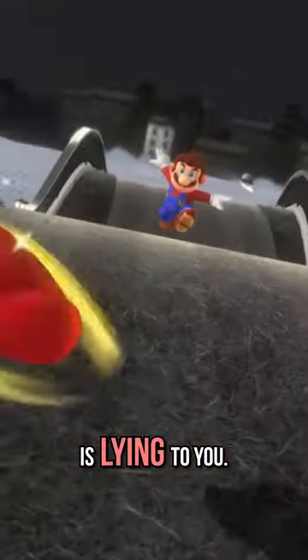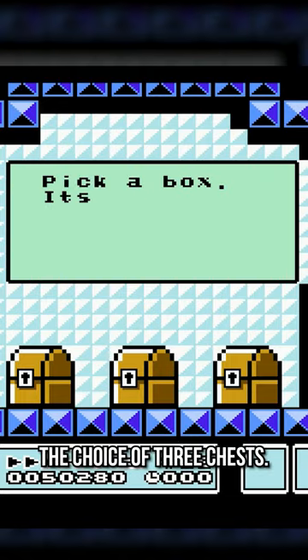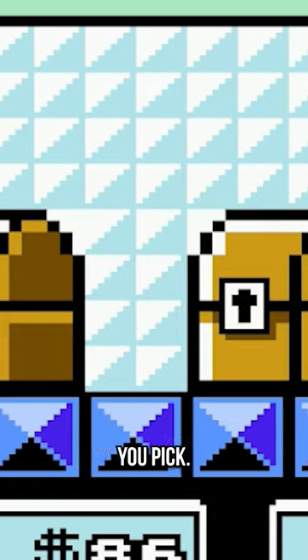Super Mario is lying to you. In Super Mario Bros. 3, Toad Houses can be found peppered throughout each world. Inside, you're given the choice of three chests. Pick one, and the item inside is yours. But despite how it appears, it flat out does not matter what chest you pick.